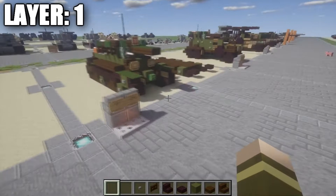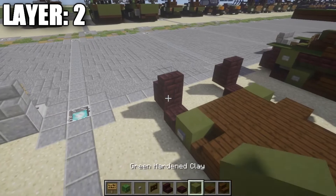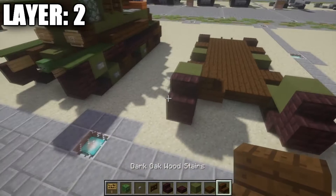Moving on to Layer 2. Go to the nether brick top-slabs and place nether brick stairs on top of them. After that, place a green clay block going back from the stairs on both sides, followed by a stone button on each side. Coming off this green clay block, place down a dark oak wood stair, followed by a green clay block coming off the face of the stair — same thing on the other side — to create the front design.